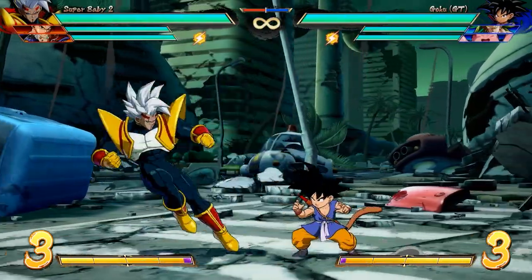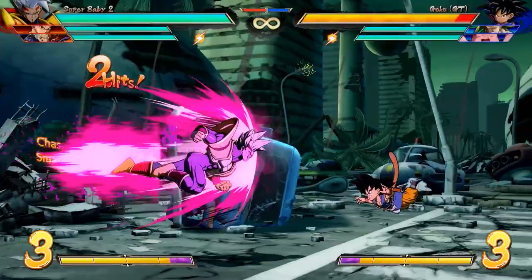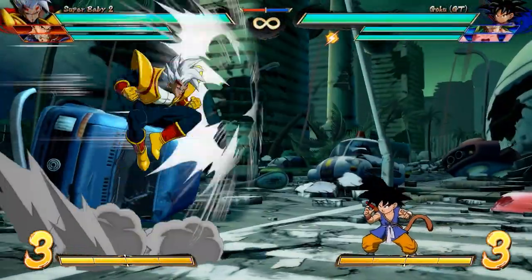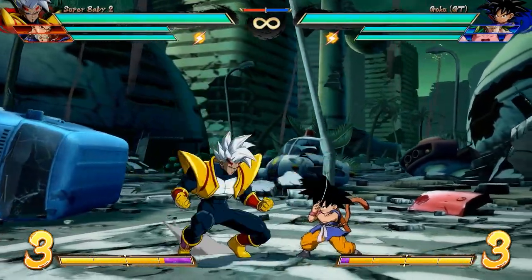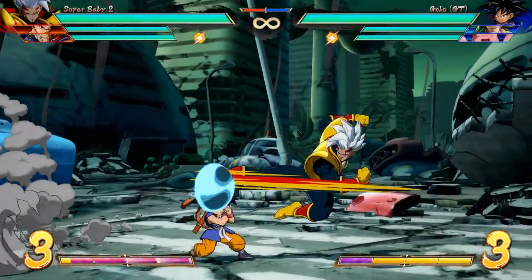Standing heavy attack is a great button. You can connect with it from pretty far away, and on hit it will carry the opponent for about a third of the screen — an outstanding button for long-range punishes or corner carries. Jumping medium has great reach too, perfect for winning air-to-air battles, and you can even cross up your opponent right in their face without having to do the jump-back air dash.